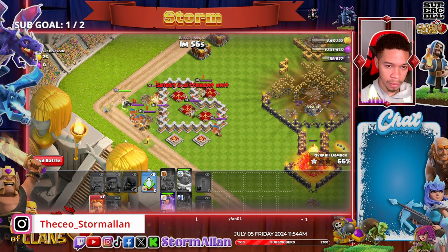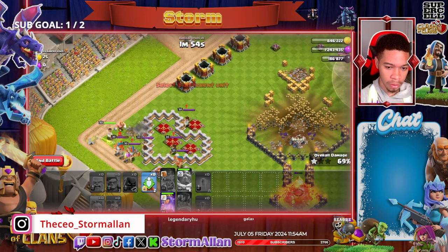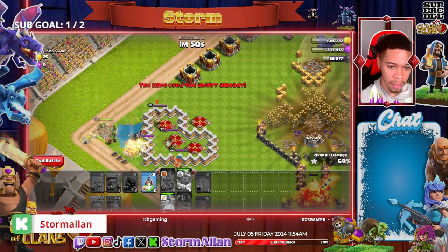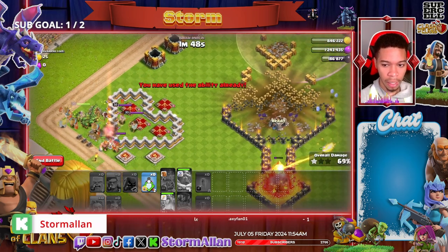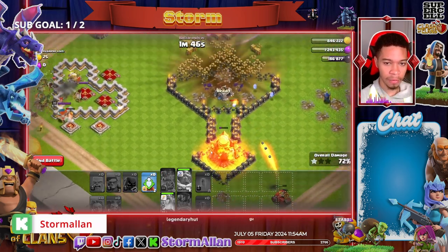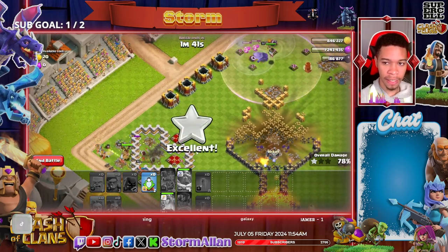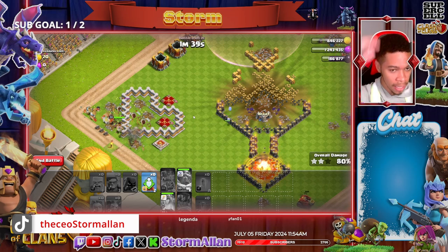We're going to send Barbarians in to keep her safe with the Headhunter. Then we're going to use a Super Giant as the distraction and activate the Archer Queen's ability. The whole base should be cleaned out right now — Flame Flinger will take out the Town Hall. We're looking perfect.